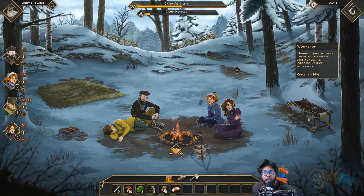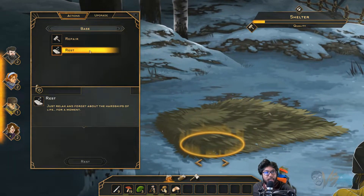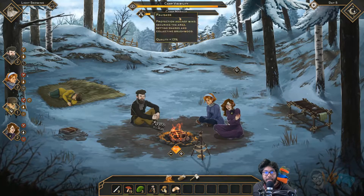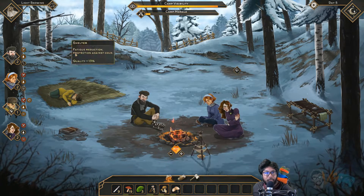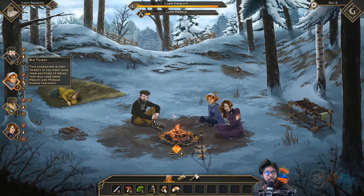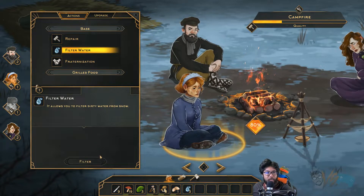We're screwed. No materials, no wood. Unlocks the gather strength action — caretaker. Workshop. What are we going to do? We need to gather again. Can we have him rest? There you go — rest there, Gregory. Keep burning fuel. We've got a really good campfire going now. Camp visibility — but no freezing for us today. We need to build something though. We need more water.